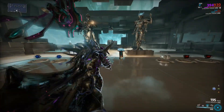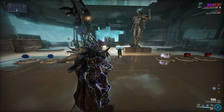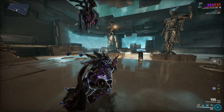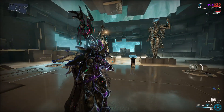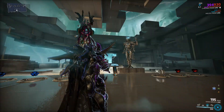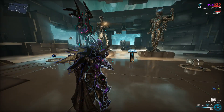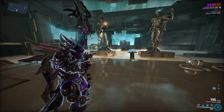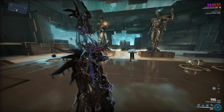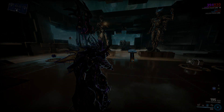It doesn't mean you're going to die — you can literally stay alive and not die once inside a survival, arbitration, or any hardcore mission. You just have to have a decent loadout and kill enemies faster than they kill you. That's going to be the Chroma and Chroma Prime build video — hope you guys enjoyed. Leave a like, comment, and subscribe. This has been the Gaming Weasel, over and out.